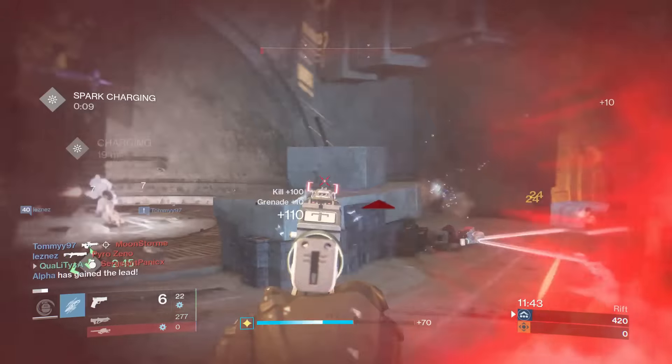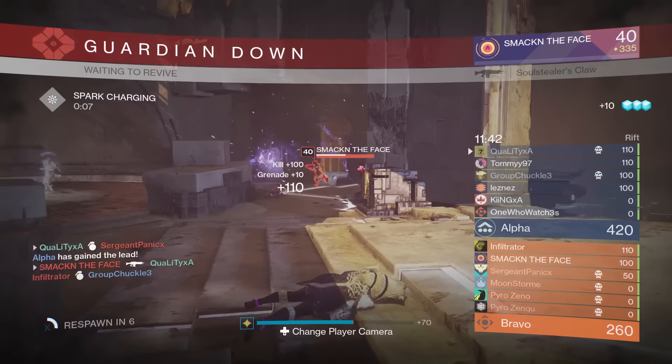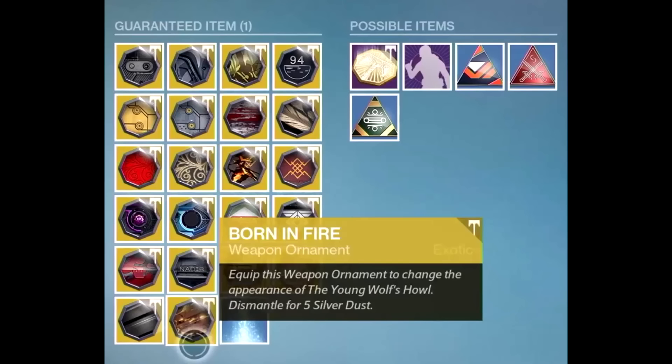First of all, I'm going to bring you guys an image up on screen, which is an ornament. As you can see: 'Born in Fire — equip this weapon ornament to change the appearance of the Young Wolf's Hell.' As you guys know, the new ornaments are for exotic weapons only, so this just adds fuel to the fire.